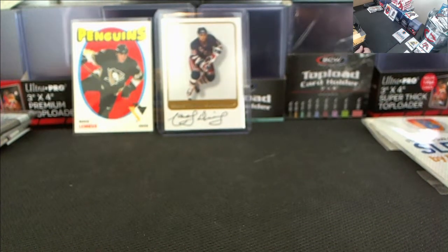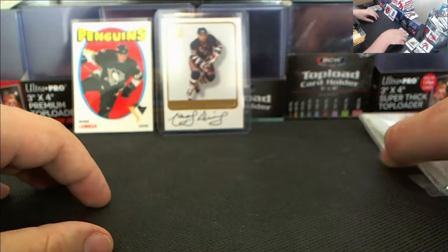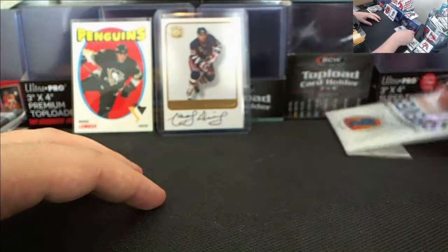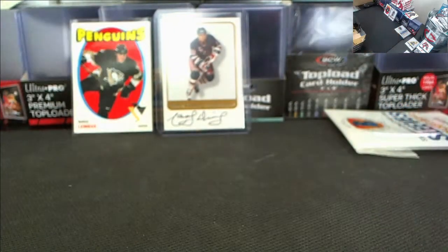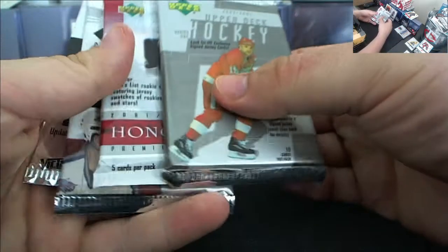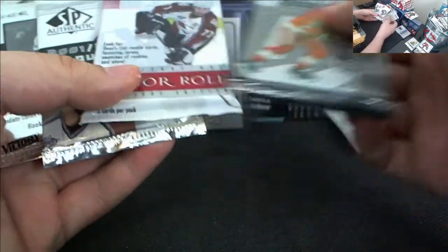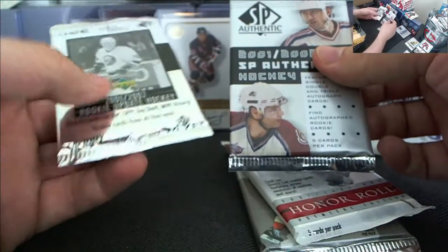So three packs in: we got an auto, we got an OPC reprint, we got a Patrick Waugh redemption. Man, you love to see it. All right, now it's time for the fun stuff. We got four packs of Upper Deck: a 01-02 Series 1, an Honor Roll, an SP Authentic, and a 01-02 Rookie Update. We'll do those last.